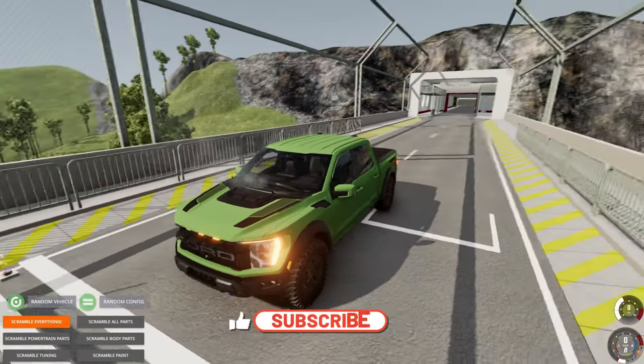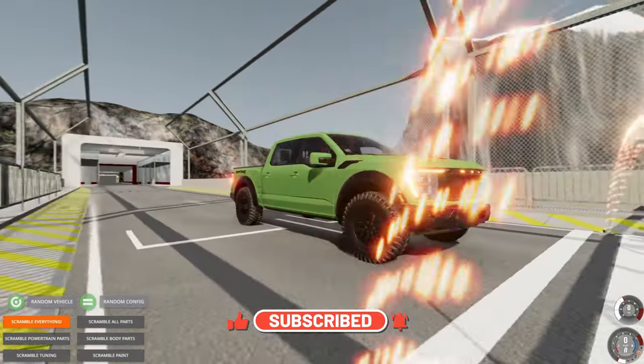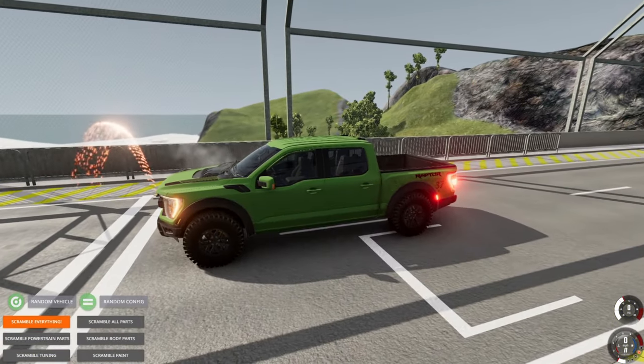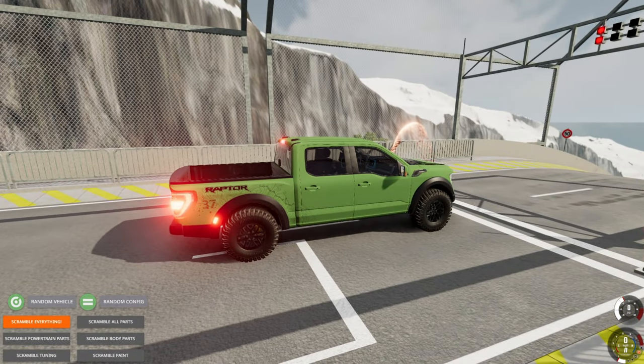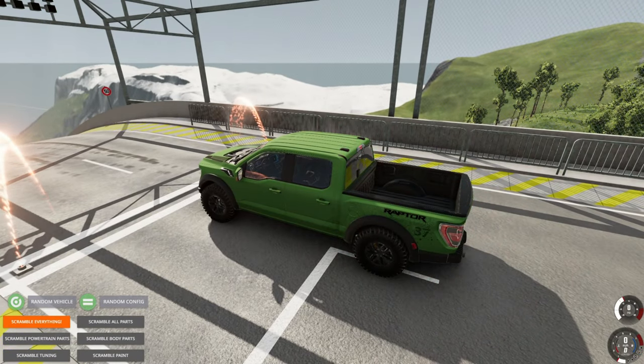So if you like this car jump arena stuff that we're doing, hit the like button, subscribe if you haven't, and we'll just get it started. This mod looks so good. This is one of the best ones that I've seen. Besides a little bit of smoke there, but that's not an issue. Let's try it out. We're going to start with the Ford. I honestly haven't even tried the other trucks that I downloaded — I don't even know if they work. I guess we're just going to find out. Start with the Ford Raptor. See who can go the farthest.